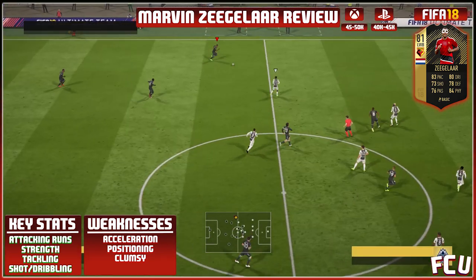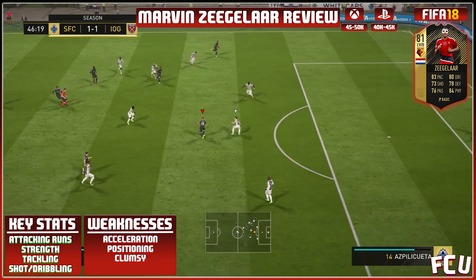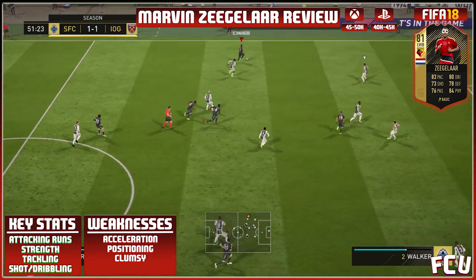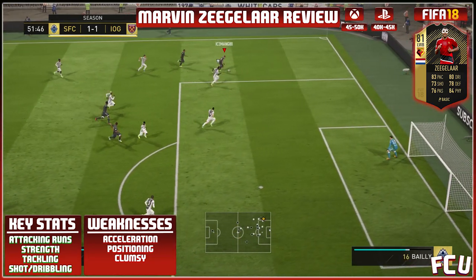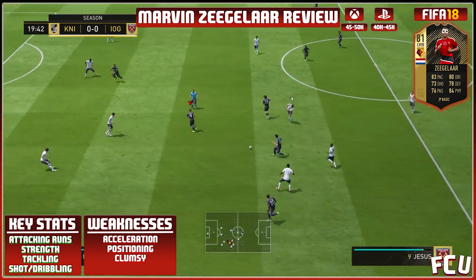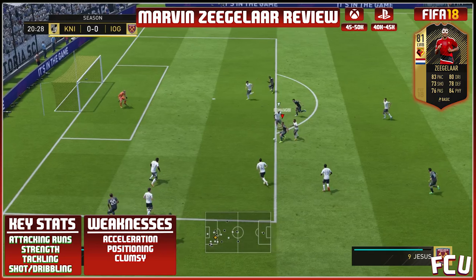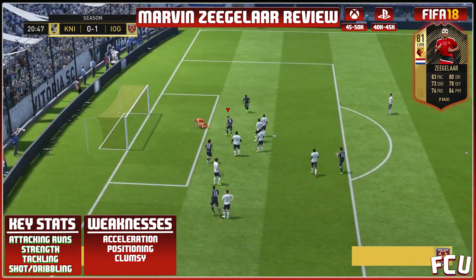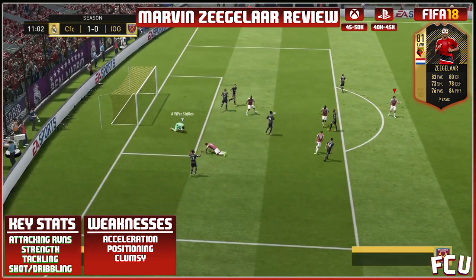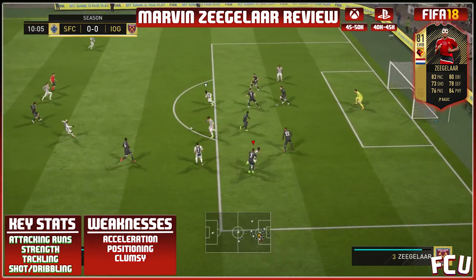The first positive thing I found really great about Ziegler was his attacking runs. As you can see in this example, he plays a little one-two with the midfielder, gets it back, runs down the line, and plays it into the forward who does a little turn and we score a goal. Here's another example where Ziegler gets forward, plays it into Jesus, who takes on all the defenders and scores the easy finesse. Here's another example where he makes a great run on the outside, shoots, and actually wins a pen for us.